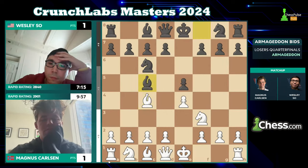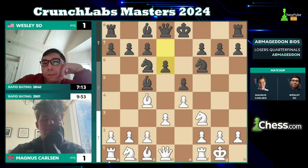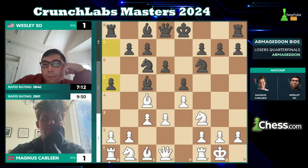He starts with the King's Pawn opening. In this one we've got the Italian on the board, so not giving Wesley any chance to get the Berlin. Magnus is playing what he's comfortable with — this is the main line.